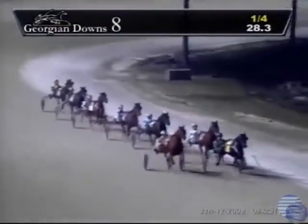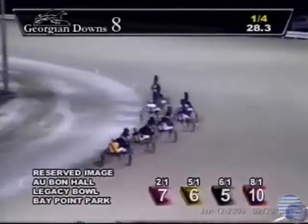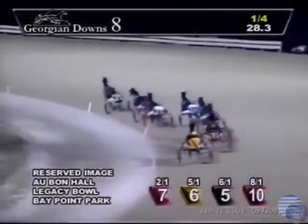They'll trot past the opening quarter station in 28 and three-fifths. Reserved Image on the outside, Obon Hall on the inside now yields. Legacy Bull trotting in third, Bay Point Park fourth. That's Nitro Jet — Bay Point Park is on the move. Nitro Jet going to take that cover. Supreme Pat sets it up third over, Competitive Dancer in a Cobblestone Lane. Around the paddock turn, past the half, and we've got four in, four out as they trot past the half-mile pole.